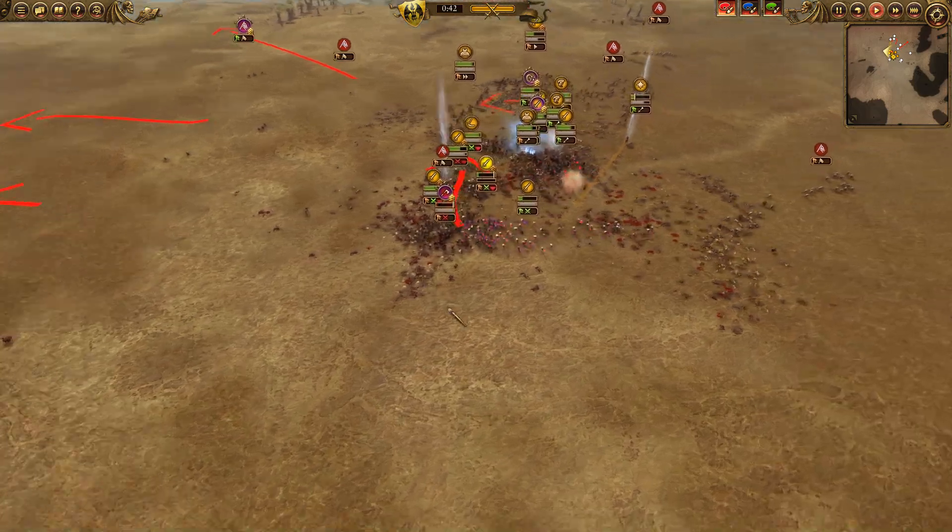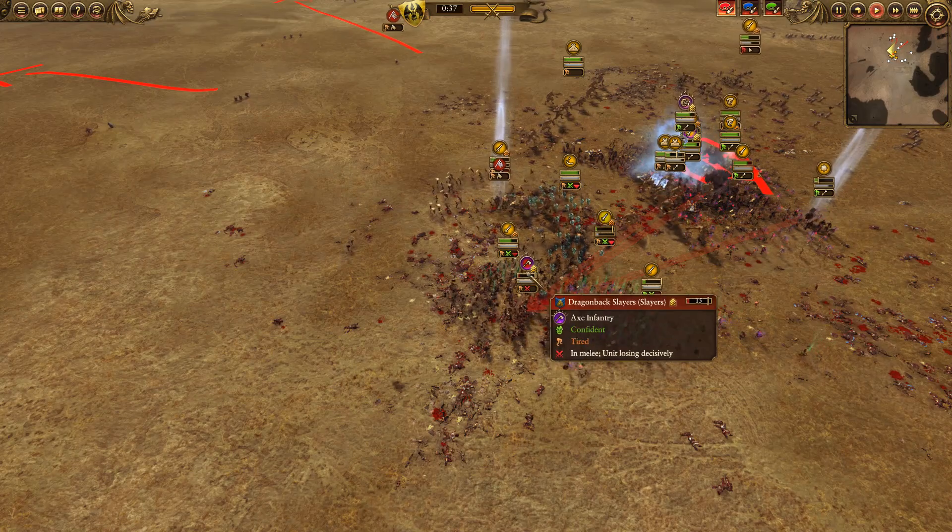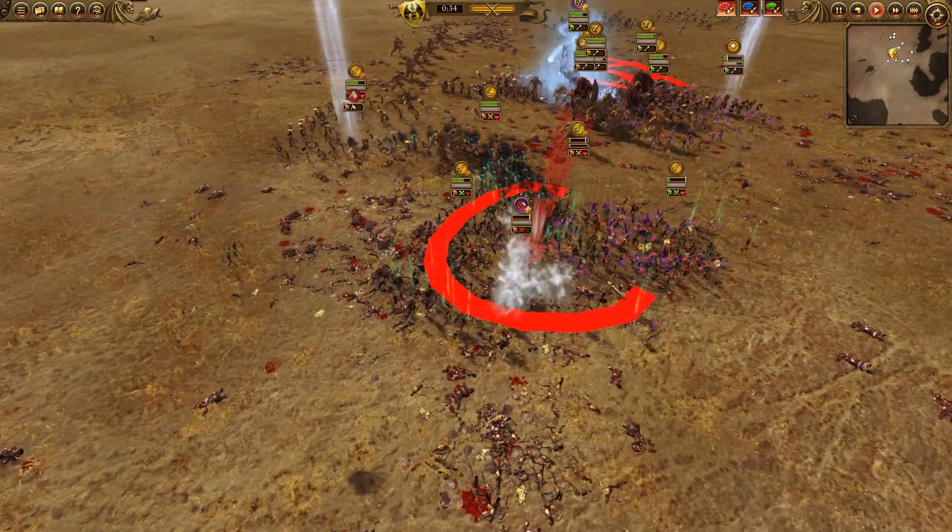A lot of the Dwarves at this point have routed. We have destroyed Thorkum Grudgebearer with the Puppies over here. The Dragonback Slayers are the only thing remaining.